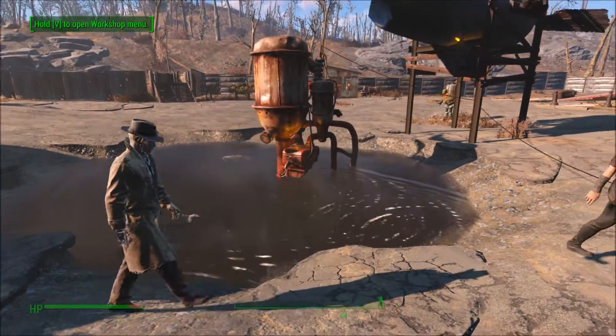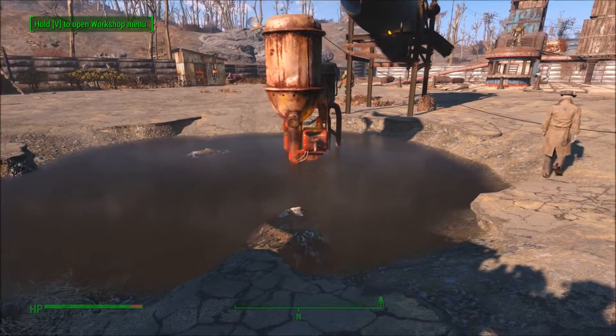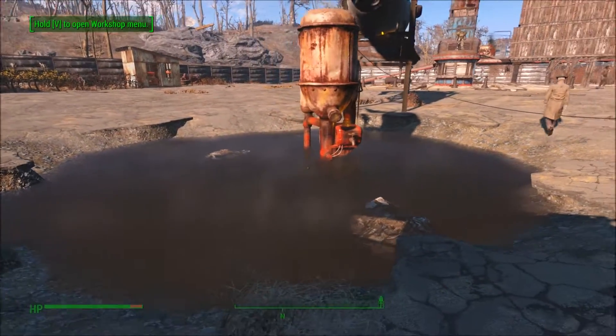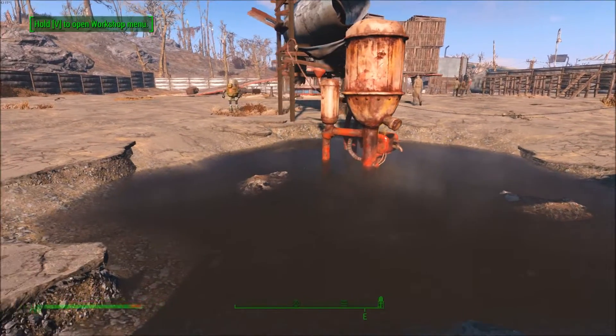Hey guys, what's going on? In the jungle here, bringing you another helpful tip for Fallout 4. If you've decided to build a settlement with the Starlight Drive-In, make sure you clear the radiation barrels out of the water in the middle and put a water purifier in there. If you have any tips that you think might be useful, make sure you leave them in the comments.